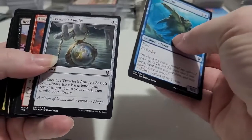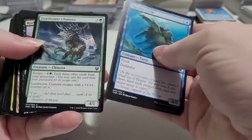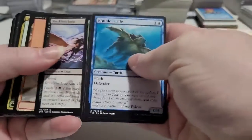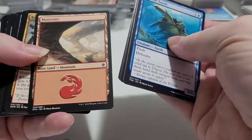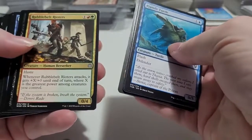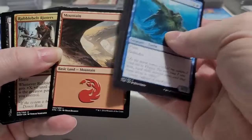You get a Riptide Turtle, Traveler's Amulet, Mountain Blaze, Chimera, Reckless Imp. There's one that's older but it's not the set that I'm after. We have a Mountain, so you do get basic lands in most of this stuff.